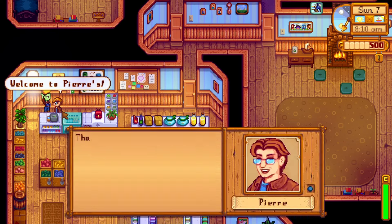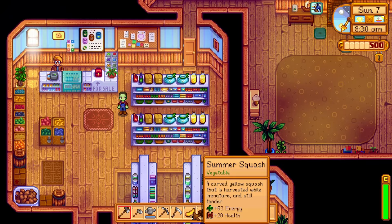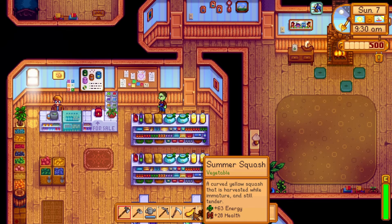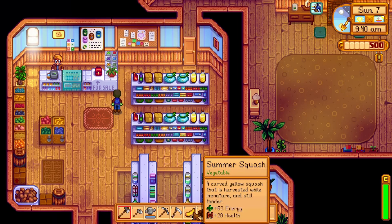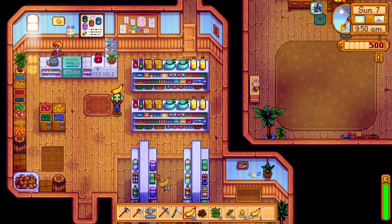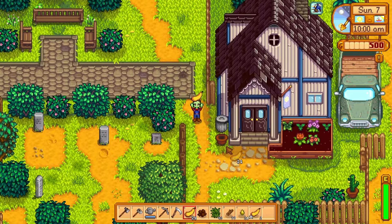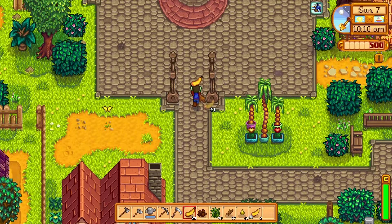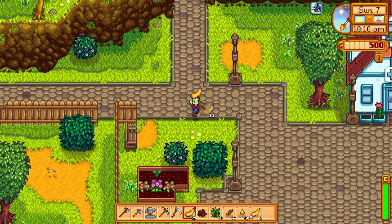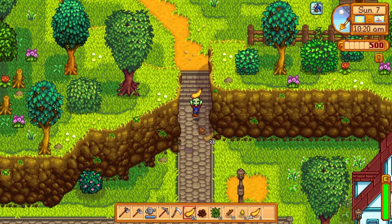Go over to Pierre here, say hi, and there you go - a liked gift delivered. Summer squash are such a good gifting tool because they grow so frequently. If you plant just one summer squash crop at the beginning of the season, by the end you'll have eight liked items to give to almost every villager in the game. They're also great for taking to the mine as an energy source. Pretty well-rounded overall - they've got a decent enough sell price for the new crops, and they're liked by pretty much everyone.